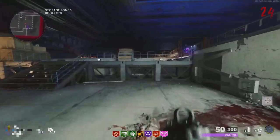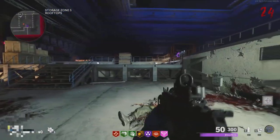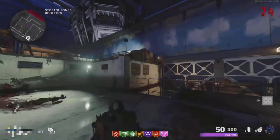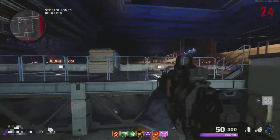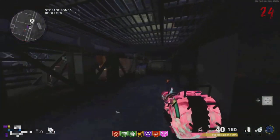To start off this glitch, you want to go over to the Storage Zone 5 rooftops. Then do the PhD Slider glitch by running into this wall — you want to jump, slide, and pause. If you do it at the right moment, you will get teleported inside the wall.